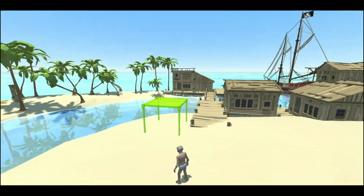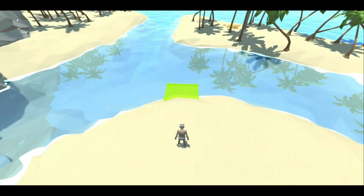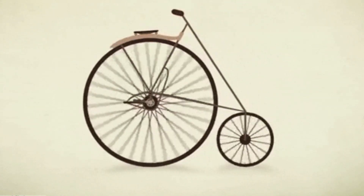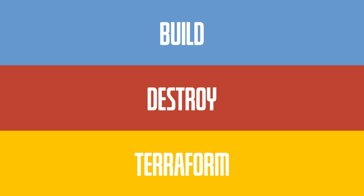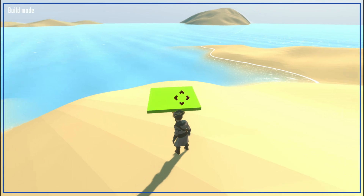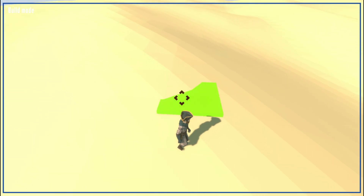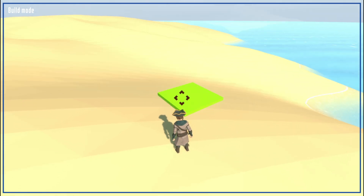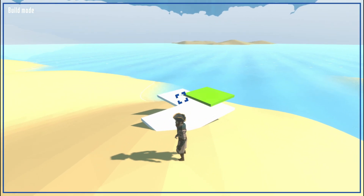I finally decided to abandon the 3D grid building system to allow free placement of objects, and I also added a smooth effect to the movement of the preview object, which is much more satisfying to use. Let me present the final logic. The Builder is divided into 3 modes: Build, Destroy, and Terraform. The first and most important mode is Build, which allows the placement of buildable objects in the scene. The placement of the preview object is free in space, but the ground is detected to avoid building objects under it. You can rotate the preview object 15 by 15 degrees by scrolling with a nice smooth effect. You just left-click to build the object, and then you can use this object to snap another one. In the future, I have to add sound and visual effects when building.